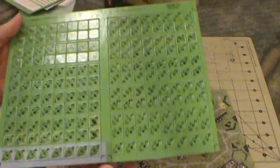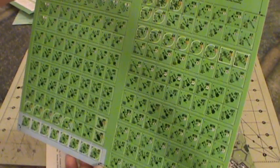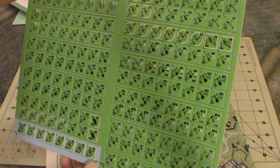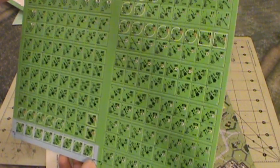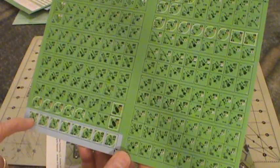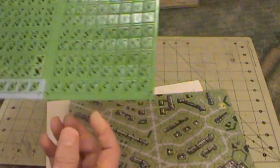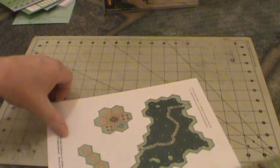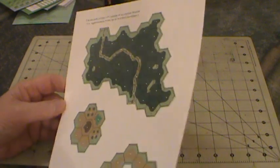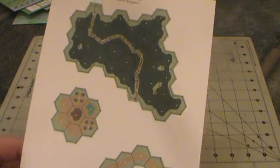There must be more counters in here — yeah, here's another sheet. A lot more artillery, anti-tank guns, more trucks, some more vehicles. And the two different color schemes for Axis Minors: the blue-gray around green, and then the solid green. We'll put the maps to one side and save those — we'll look at all of them together. More overlays to go with the maps.